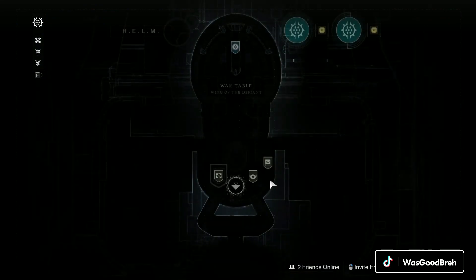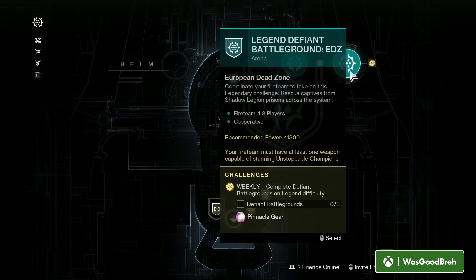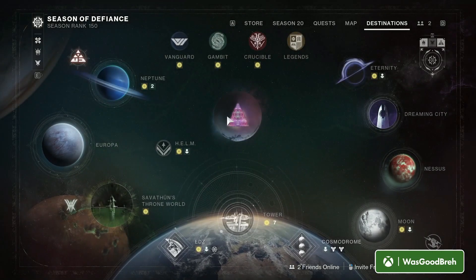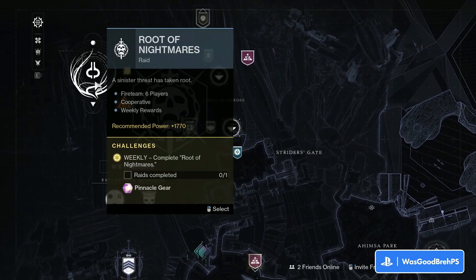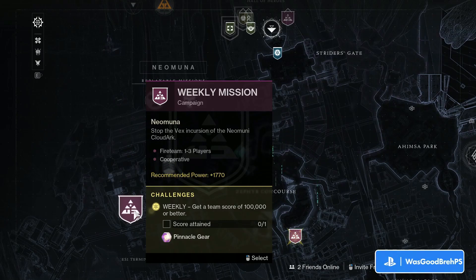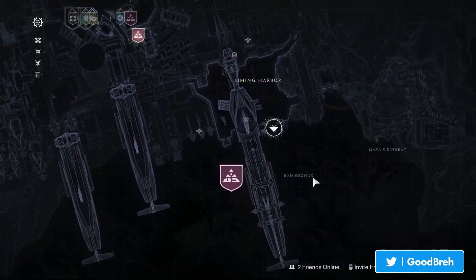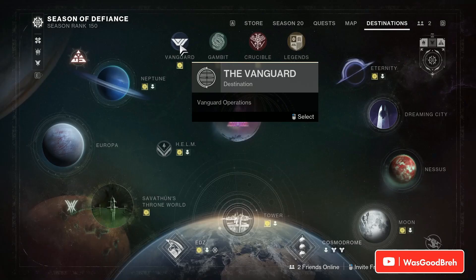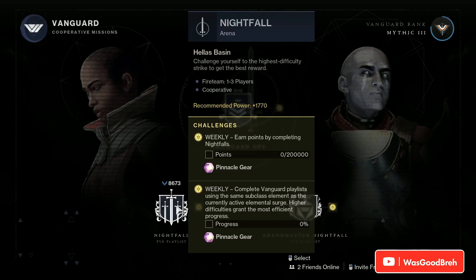At the Helm we have our War Table bounties along with Defiant and Legend Defiant Battlegrounds — easy pinnacles. Over at Neptune we have the Root of Nightmares raid, our weekly mission which is Breakneck, along with the Partition which is going to be Back Door. For the Vanguard playlist we have the Grandmaster and regular Nightfalls to do.